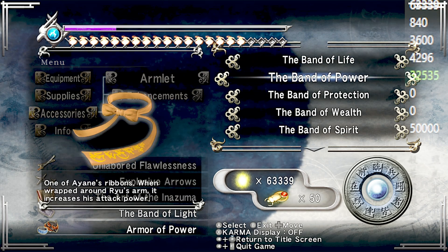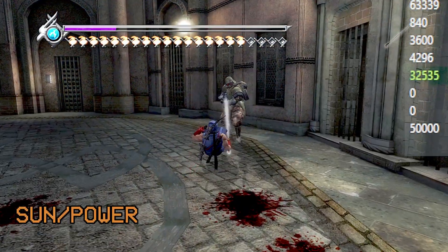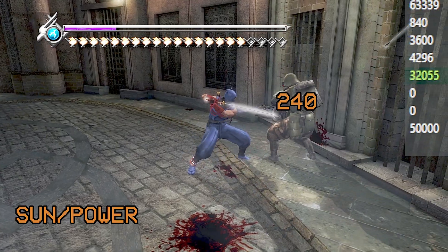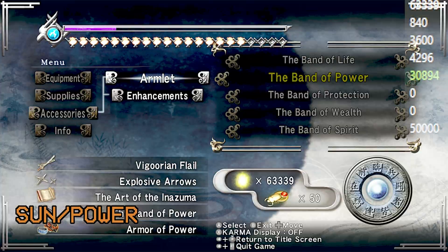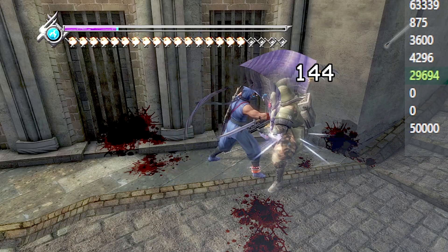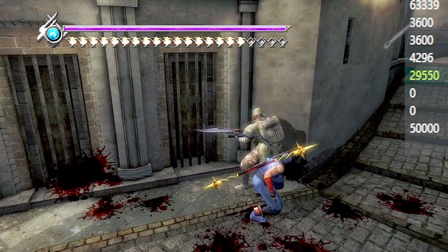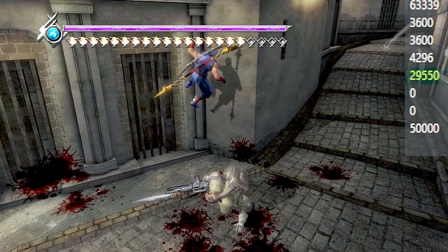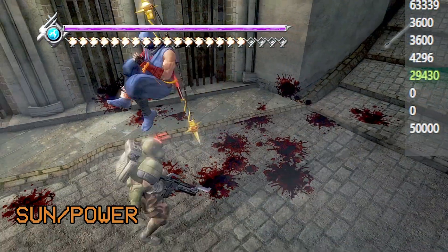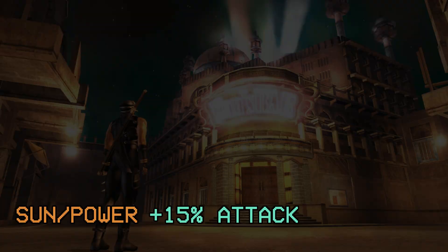Now we're getting into the armlets and ribbons. We're going to compare regular light attacks done with equipment on and with equipment off. The conclusion regarding the Armlet of the Sun, the Band of Power: it will increase the amount of damage you deal by 15%.